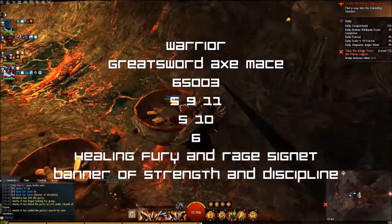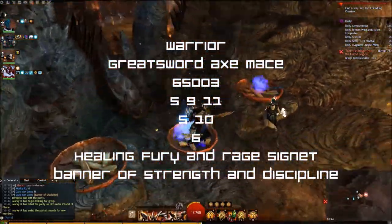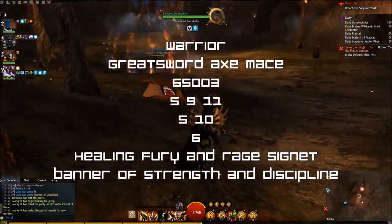Warrior — Greatsword, Axe/Mace. Traits: 6/5/0/0/3, 5/9/11/5, 10/6. Utilities: Healing Surge, For Great Justice, Signet of Rage, Banner of Strength and Banner of Discipline.